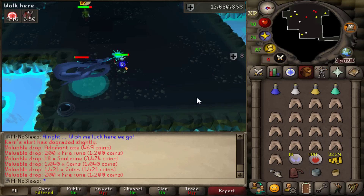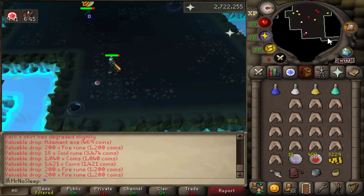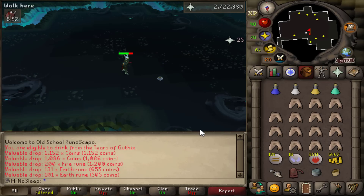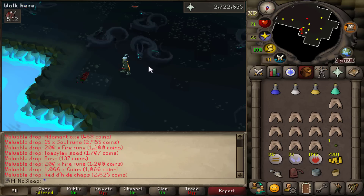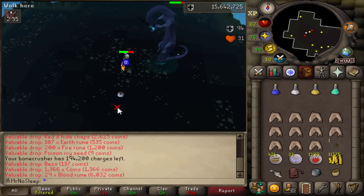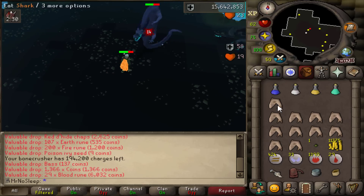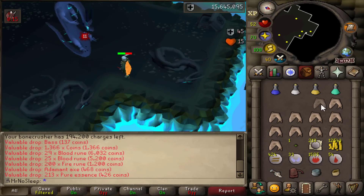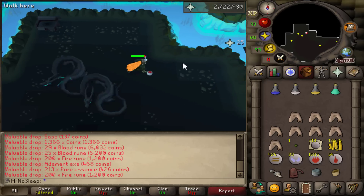Alongside the high alch drops, you can get soul runes and blood runes, which are definitely the highlighted drops here. Fire runes, earth runes, and noted pure essence are also available. The herbs and seed drops are a little uncommon — guam is the lowest tier at around one in 76, and to receive a ranarr it's about one in 221, so you won't be using that herb sack too much.